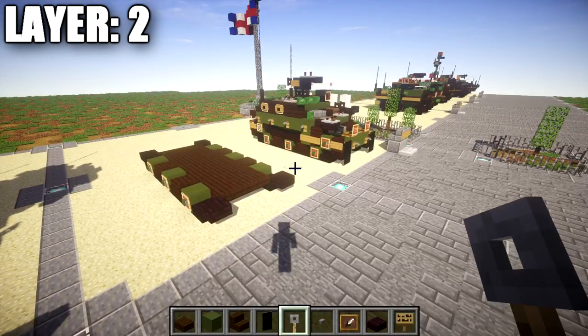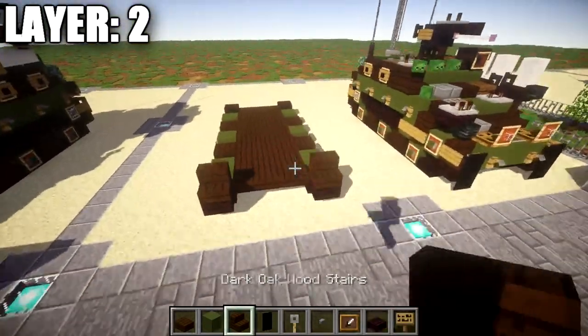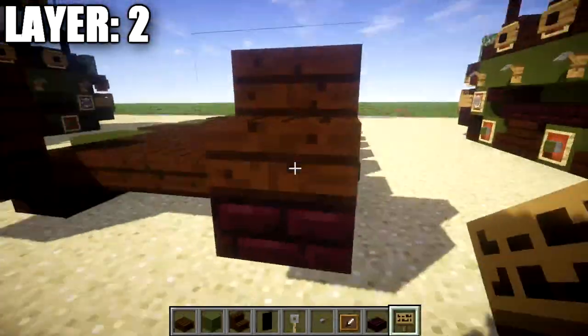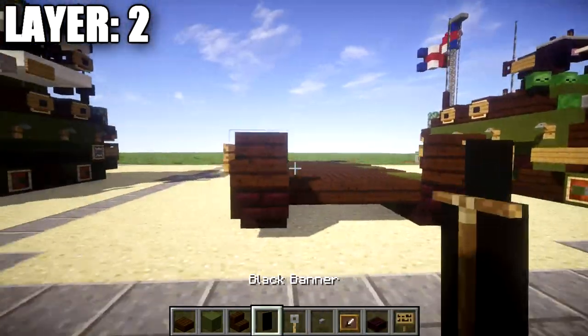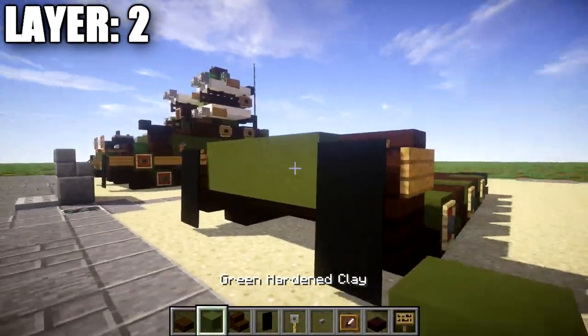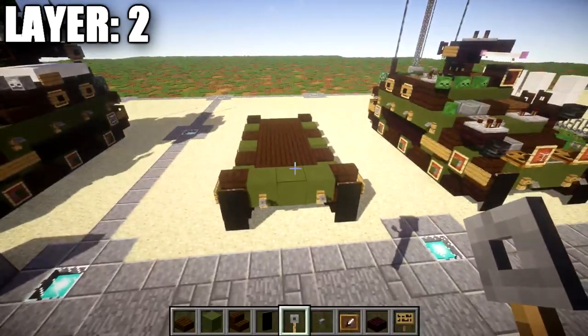Alright, moving on to layer two. To begin, place down a dark oak wood stair on top of those two nether brick top slabs, followed by a sign to the side of the stair — same thing on both sides. Once done, coming off the front of the stair place down a black banner on both sides, followed by a row of three green stained clay across in between these stairs, and a tripwire hook on both sides.